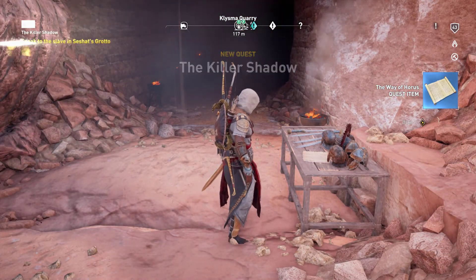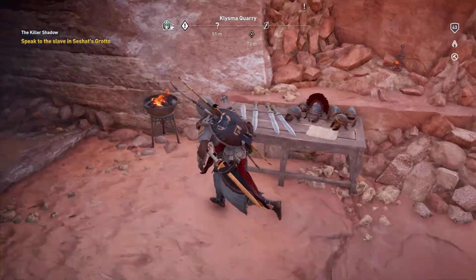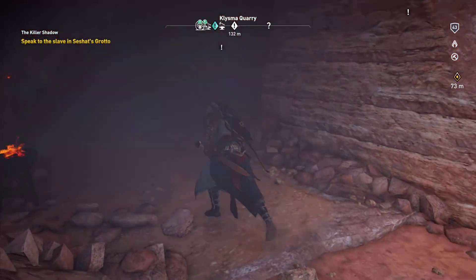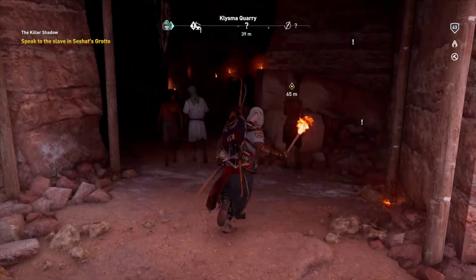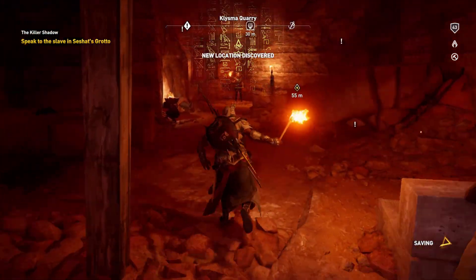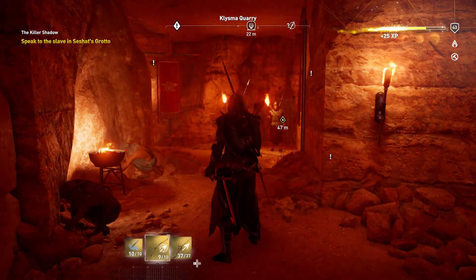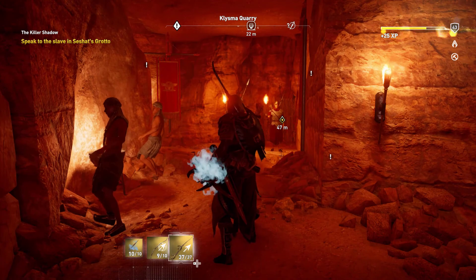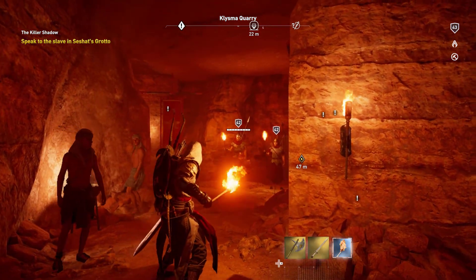The quest you need to do is 'The Killer's Shadow.' You need to speak to the slaves in Sheshot's Grotto. It's pretty easy, the beginning part. You just come in here and kill these two guards guarding children. I was trying to figure out how I wanted to kill them — I thought, what better way than just throw a torch at his head.